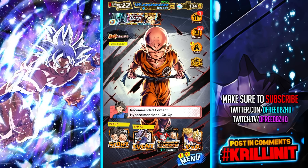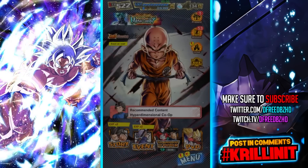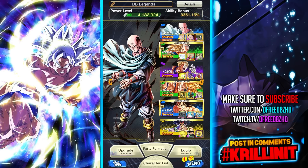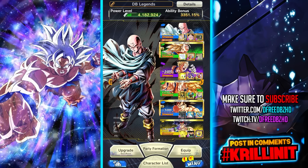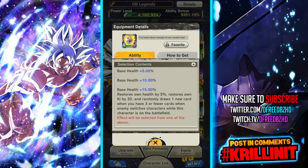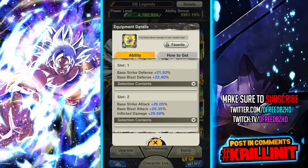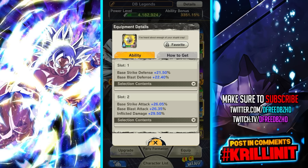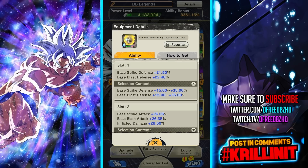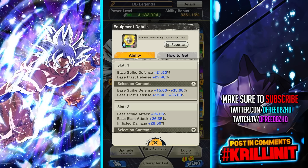I kind of want to do a video on this, but the equipment reroll system is the absolute worst thing ever. I don't know why — I do know why — but they didn't have to add another gacha to the freaking gacha game, if you know what I'm saying. These things have a 1% pull rate, or it's got to be worse than 1%. You could literally spend hundreds and hundreds of erasers getting that bottom slot to be a good one.